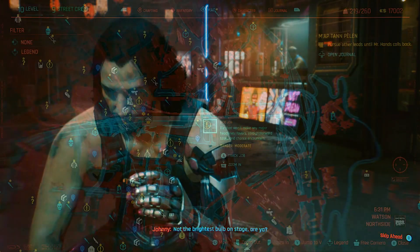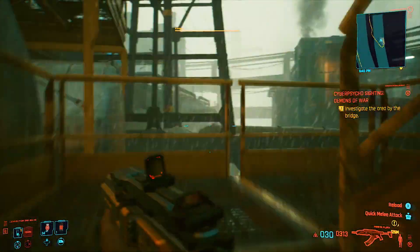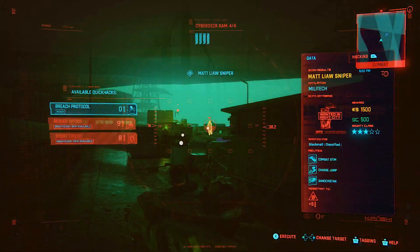Once you have access to the map, navigate to the mission called Demons of War and make your way to the very top of the bridge to face off with Matt Leaw's sniper.